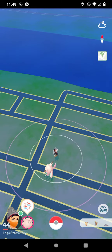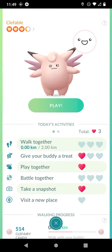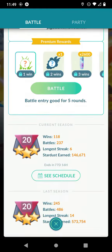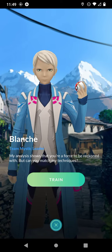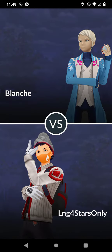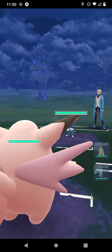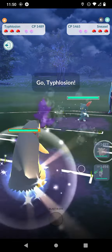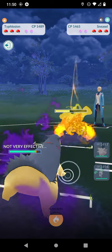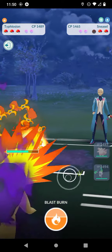This is how we're going to earn our buddy's hearts. As you see, she doesn't have three hearts at all for battling. You're going to go into battle, go to the trainers at the bottom, and go into the 1500 because that's where she is. Lead with the Pokémon you want to get the heart for, but use a Pokémon that will destroy them in under a minute — my Shadow, who does way more damage against this specific type. Do this three times and she'll get her three hearts for battling.